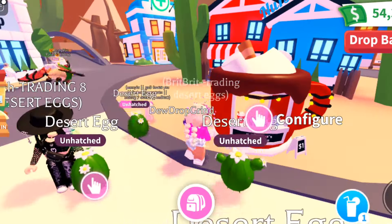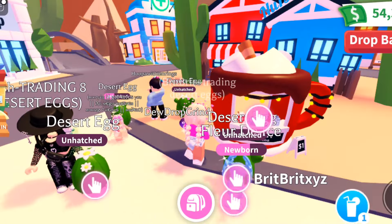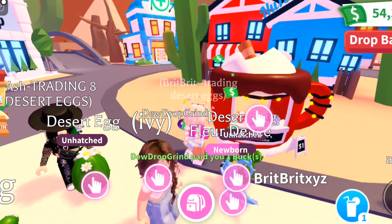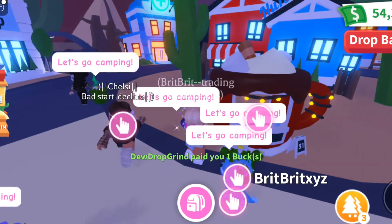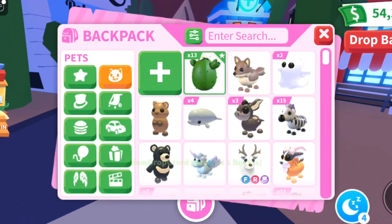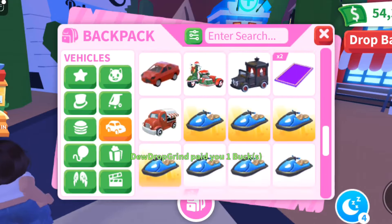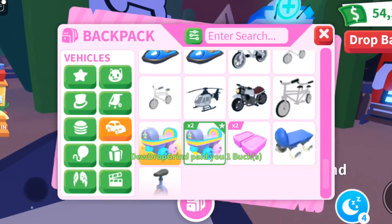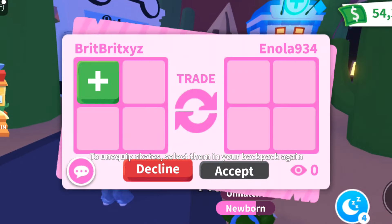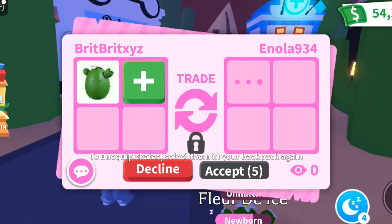My whole goal is just to see what I can get for these desert eggs as soon as they come out. I'm not concerned with hatching them - I've had the coyote out since we hatched it. I'm thinking about whether to display the desert egg or the coyote, since I'm not sure if people want the pets or the egg. It looks like we have an offer coming in.